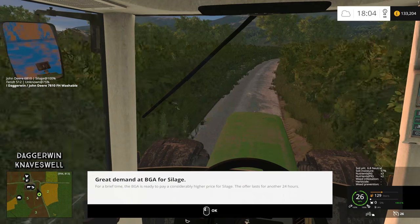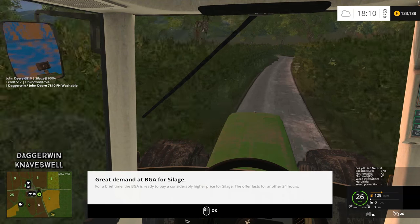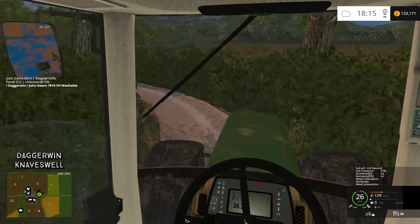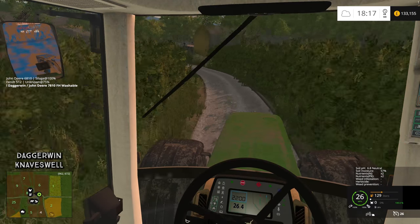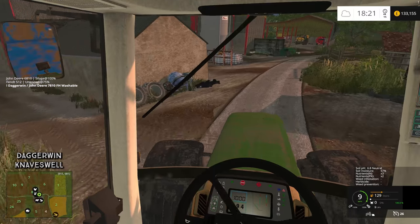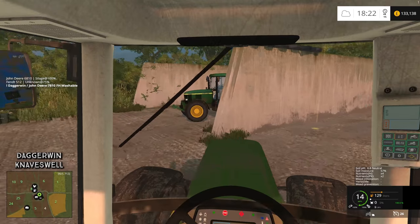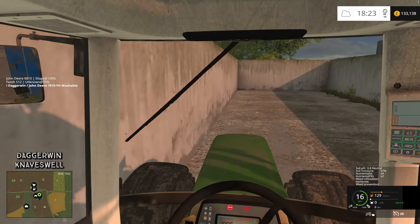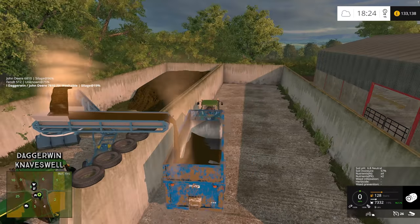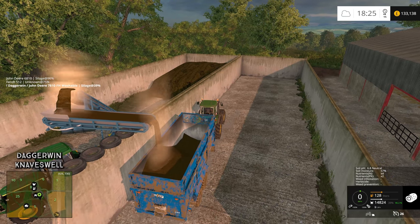Seriously - great demand at the BGA for silage! That's crazy. My timing couldn't have been worse - okay, one more load, and I mean it, one more load. We can't miss out on this offer. I can't believe that we just sold two loads and then it goes to great demand. If only you could predict when it's going to do it - actually you can if you go into the XML file, it does actually tell you when it's going to happen and what crop it is, but you don't always want to do that when you're in game.